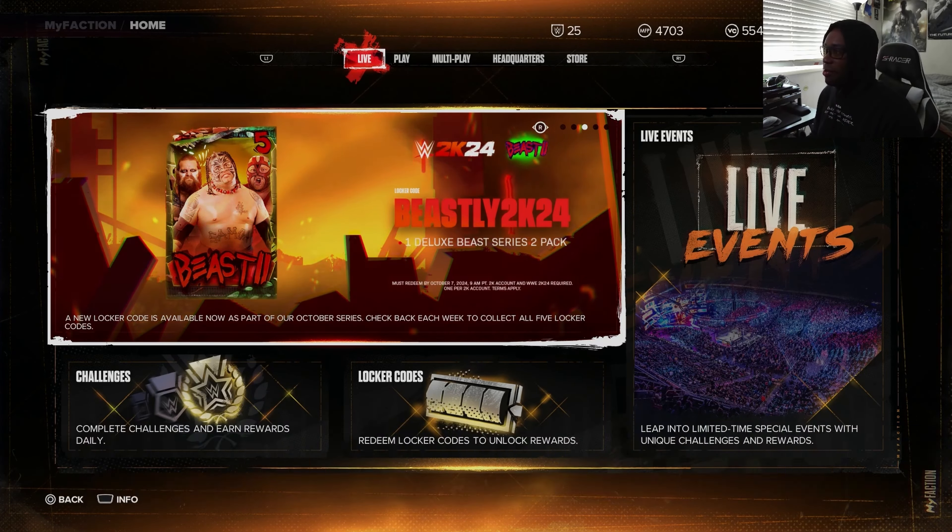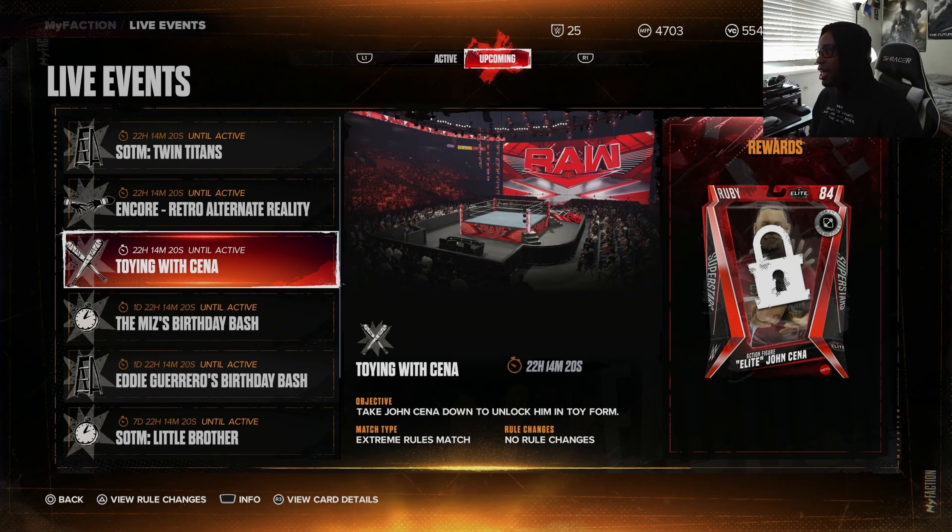We have a ton of live events so let's get right into them. We'll start off with some of the other stuff and then get into the better stuff. Off the bat, you can see Action Figure Elite John Cena. I might already have this card, but either way you guys can claim an Action Figure John Cena here — available in 22 hours, so tomorrow.